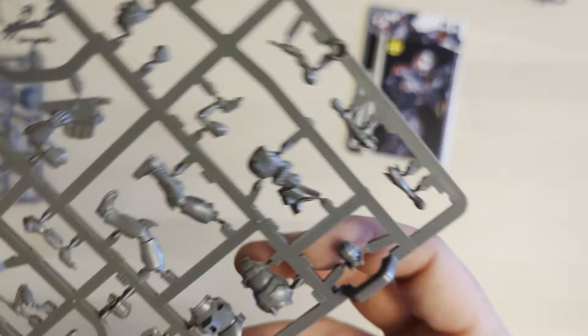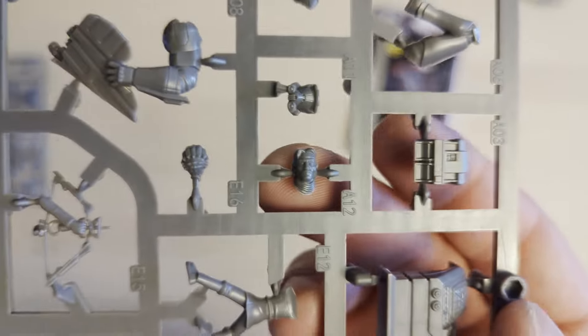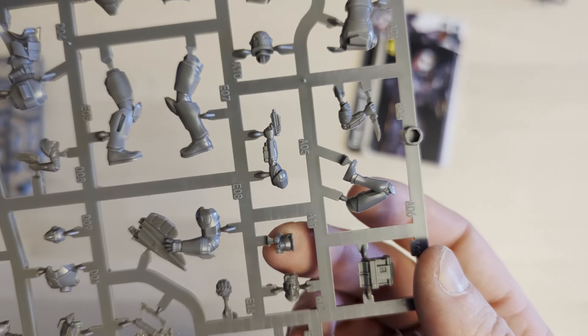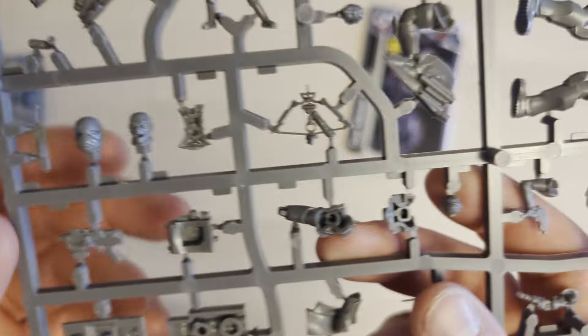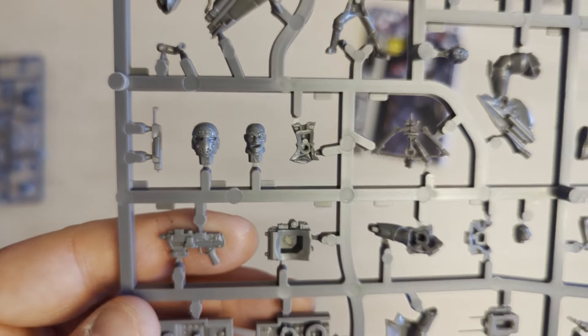That means the second sprue must be everybody else. We've got Hunter here — his body and his helmet in two different parts. Then we've got Omega — her head is all there. And we've got Wrecker, which is nice — they've finally put a big figure together. Wrecker's face and his helmet are both present.